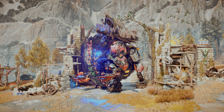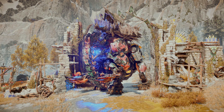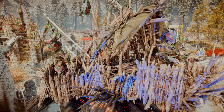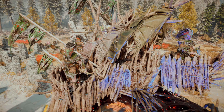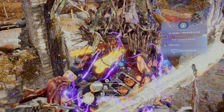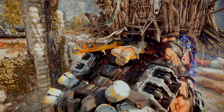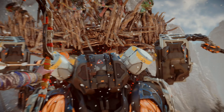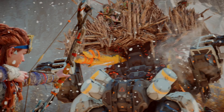Let's take a look at one more variant you'll see through the main story, the Rebel Tremortusk. Regala's Rebels have managed to affix a large Howda to the Tremortusk's back, allowing a group of archers to rain down arrows. The Rebel Tremortusk shares the same weak points as a regular Tremortusk, while adding hut support beams. Shoot these down with well-placed arrows to destroy the Howda and kill the Rebel Archers.